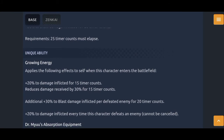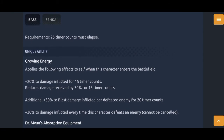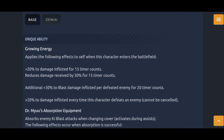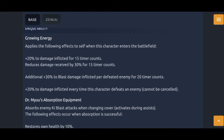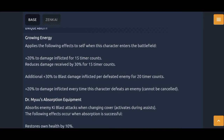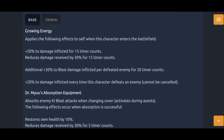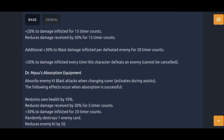His first unique, Growing Energy, applies the following effects to itself when this character enters the battlefield: 20% to damage inflicted for 15 time counts, reduce damage received by 30% for 15 time counts. Additional 30% to blast damage inflicted for defeating an enemy for 20 time counts. So he's gonna be more of a late game unit. 20% to damage inflicted every time this character defeats an enemy. He's kind of reminding me of Yellow Goku Black — the Zenkai one — and Yellow Goku Black isn't the best unit, so I'm kind of worried about Super 17's Zenkai now.